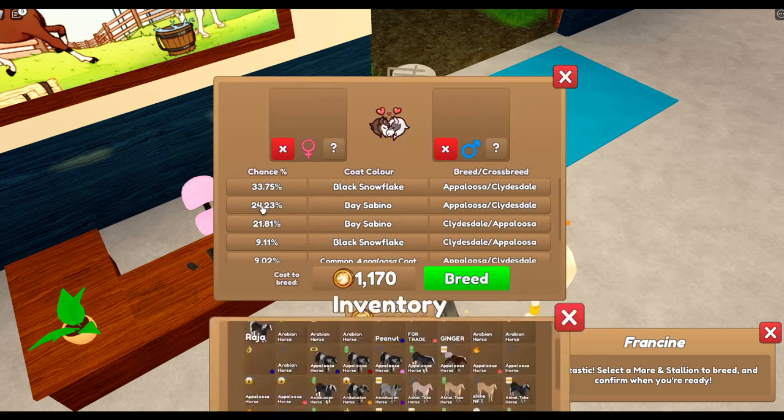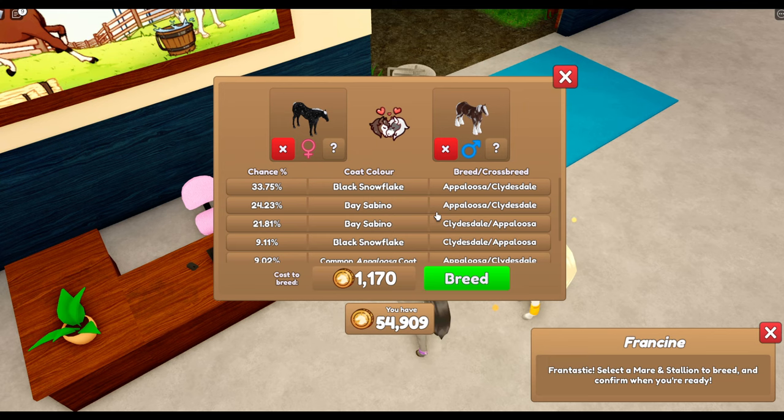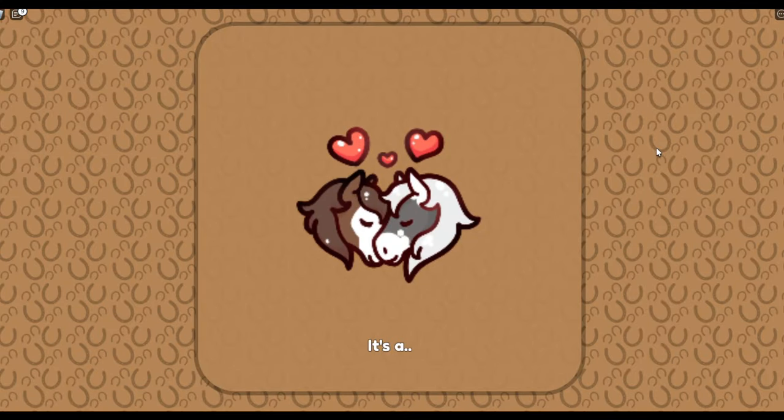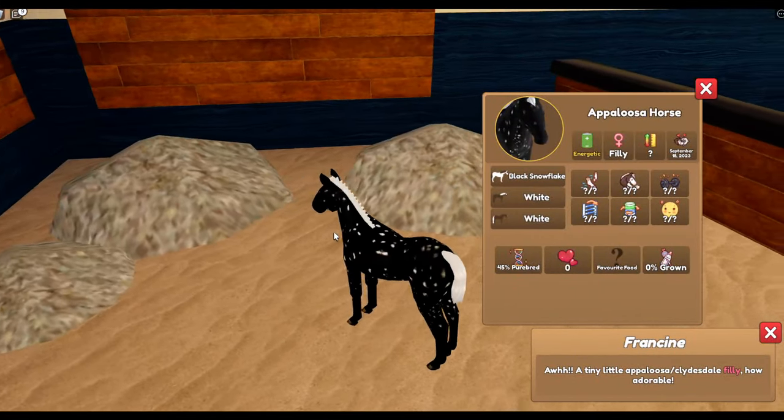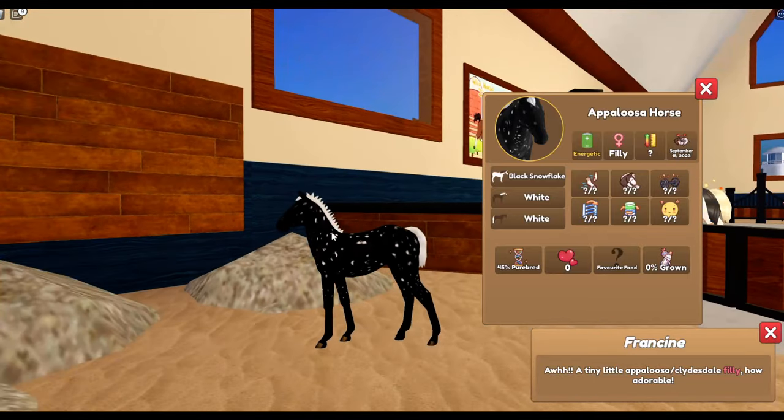I don't actually have that Copan yet, so that's brilliant. Hopefully we can get a black snowflake on a Clydesdale. Let's see what we get - let's go! Oh, I'm excited. It's a black snowflake, which is nice, but it's still on Appaloosa. Oh no.